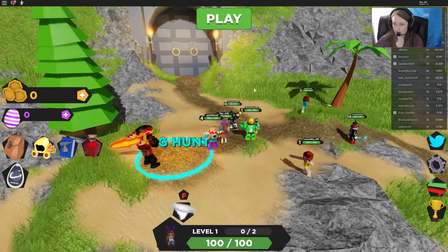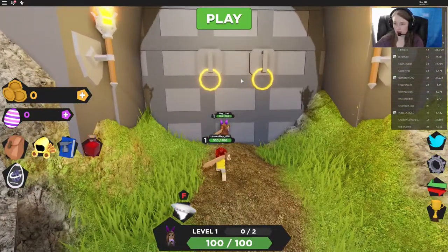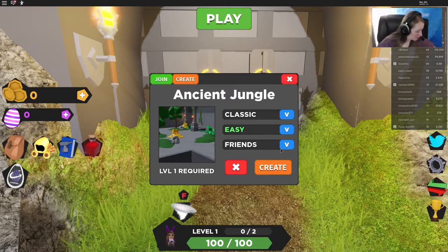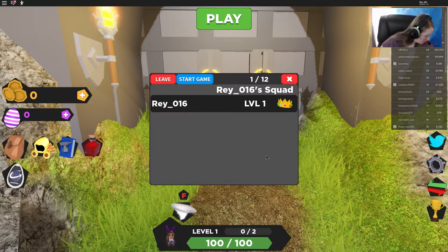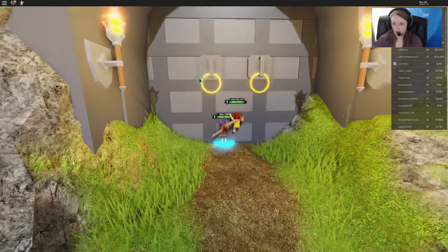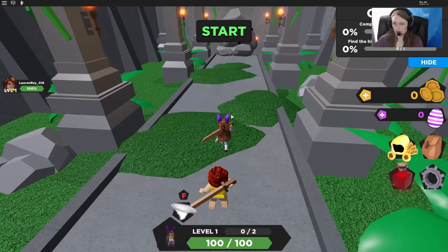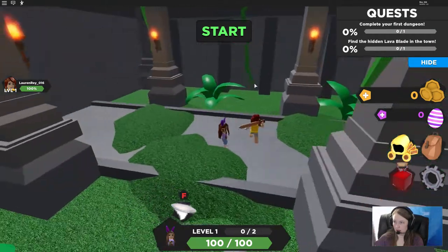Alright, we're gonna come up here and run to this door. We're going to create the Ancient Jungle play. Hold on one second Lauren, I'm gonna let you join mine. Create. Alright Lauren, you're gonna join my squad. You ready? No, no, no — don't hit that, that says leave. Alright we're gonna hit start, so you're gonna join me to help. You can see our quest here: complete your first dungeon and find the hidden lava blade in the town.